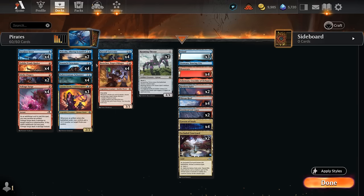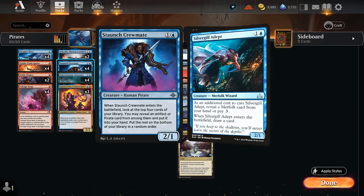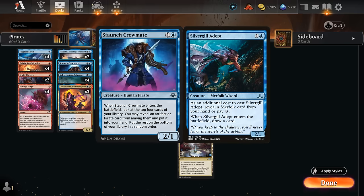We also have access to four copies of the Crewmate, a 2-1. When it enters, we get to look at the top four cards of our library, reveal an artifact or pirate from among them, and put it into our hand. This will almost always hit something useful. A 2-1 that provides value on entry reminds me of the Merfolk, which was always quite powerful, so Crewmate is no different here.